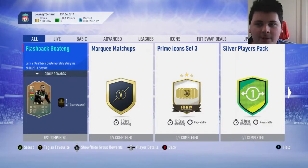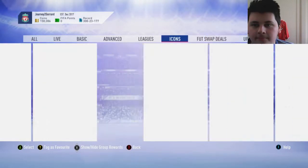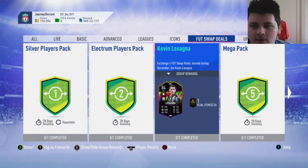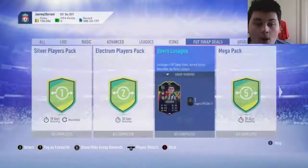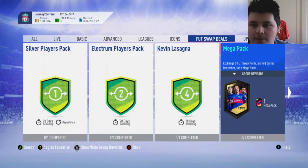There's only 15 hours left of the flashback Boateng. There's still no Prime Icon set 4 out, which is annoying. Let's get on to the Footswap deal players. We've got the silver pack — looks normal. Lasagna! He could be good. He's a 4-star, 6'1", left-footed — that's not a bad card. If Kazawa's 9, I might be able to get Lasagna and Kazawa. That could be really good.